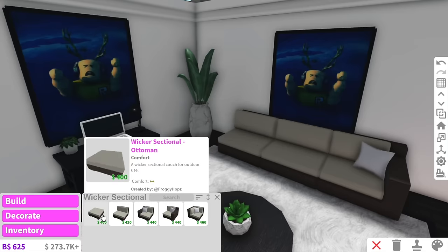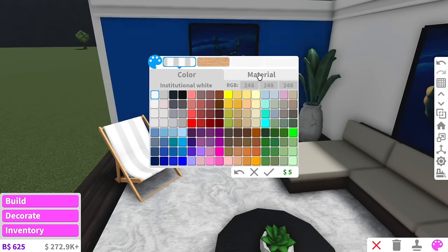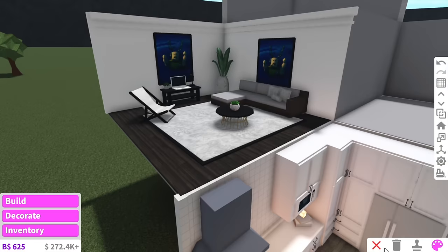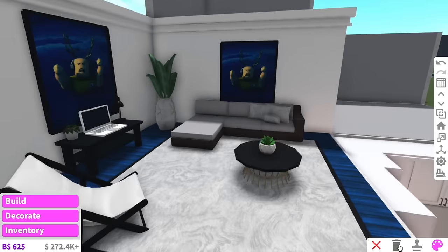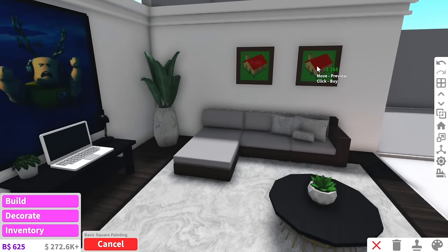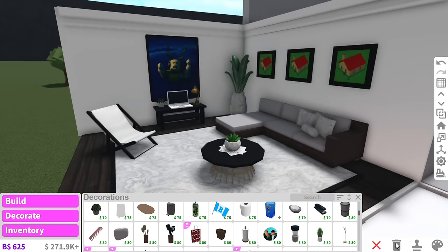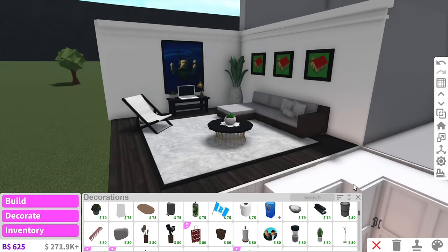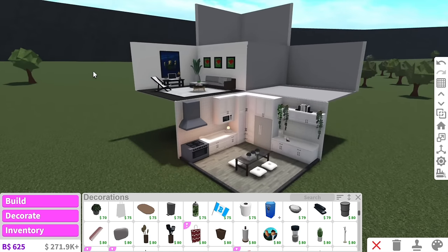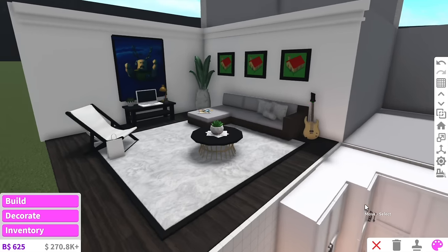I put a deck chair here but colored it so it doesn't look like a deck chair. I feel like this lounge needs more pillows because it's a bit bare. There we go — some pillows for the lounge room. I'm going to get rid of this painting and instead do three paintings along the wall. I think that's it for the lounge room — I wanted to keep it very simple. We'll put some magazines in the lounge and add a little guitar.